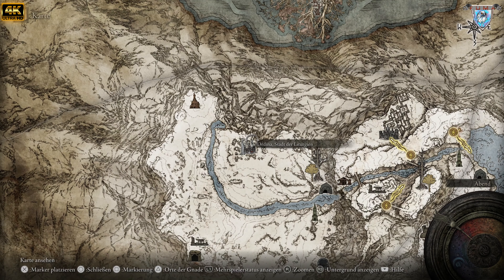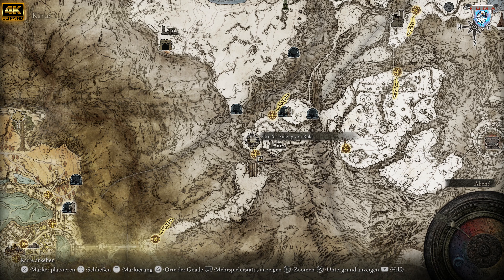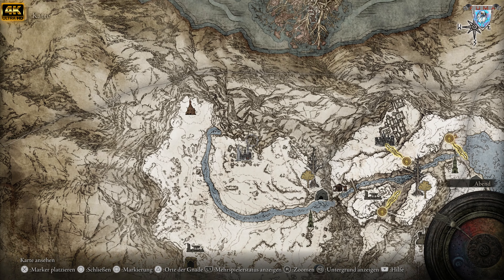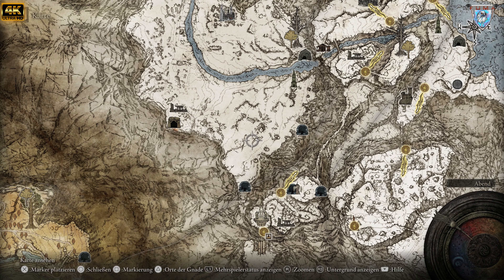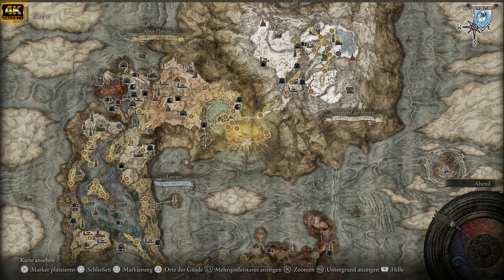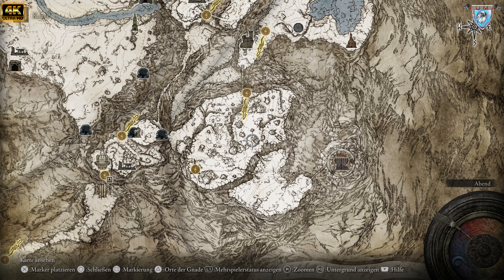Ihr könnt einfach so hinreiten. Wie ich gerade erklärt habe, wie ihr an die zwei Scheiben kommt — an die geheimen Scheiben für den Harleckbaum — weil von dort aus geht es durch das geheime Schneegebiet in den Harleckbaum, und durch Peace geht es raus an Melenia und wie sie alle heißen, die mir echt auf die Nuss gegangen sind. Da kriegt ihr den einen Teil, die komplette Assassinenrüstung. Ich nehme die, weil die euch lautlos macht — es gibt keine Klabbergeräusche mehr.